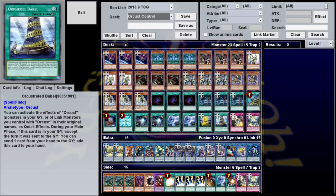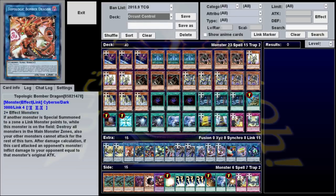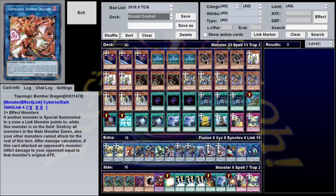The only problem is, unless you get a very good starting hand, you're not going to be able to search Babel and end with the three monsters banished needed to activate Orcustrian's effect. That's why most of the time we make Topological Bomber Dragon instead. This is a dark Link 4 monster that only requires two or more effect monsters, so it can be made with all the same combos that would make Orcustrian. It has the same 3k attack, but a much more powerful effect: if monsters are special summoned to a zone a Link monster points to, destroy all monsters in the main monster zones. This is not once per turn, and it can be triggered really easily by your Orcust monsters.